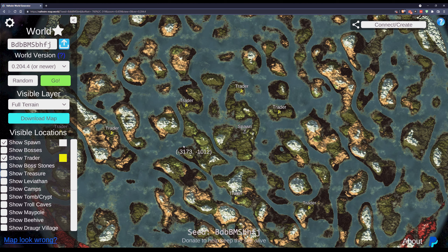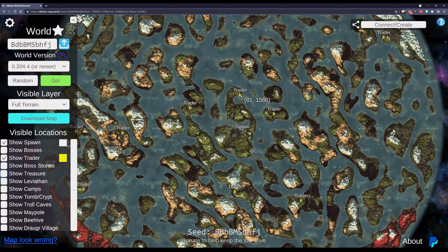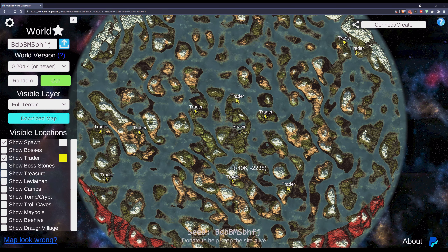Now, what about the trader? In this particular seed, the trader is very close — in fact, the trader is actually on the same continent that you spawn on. That doesn't always happen. I've seen maps where the trader is in these outer rings, deep in the bowels of the plains. You're not going to get to the trader quickly, which means you won't get the belt that gives you superhuman strength to carry more and progress through the game quicker. So the trader is really important. This is a great seed — I've got to write this one down.